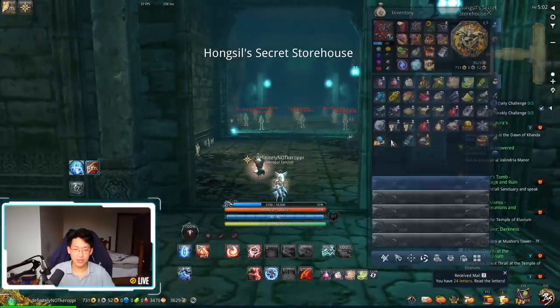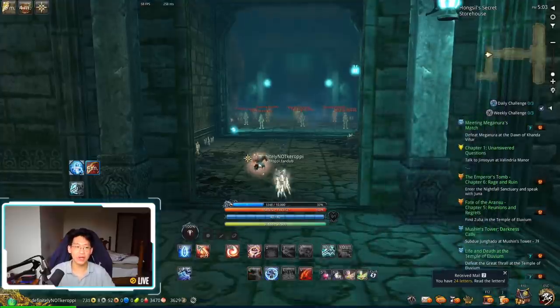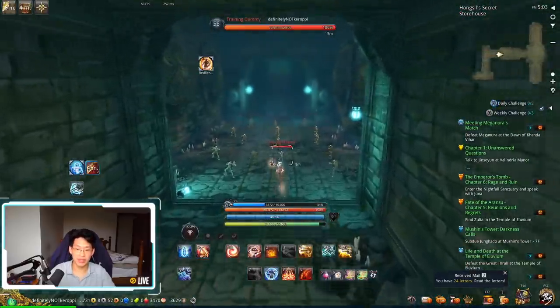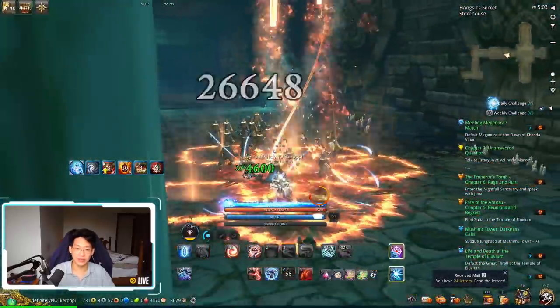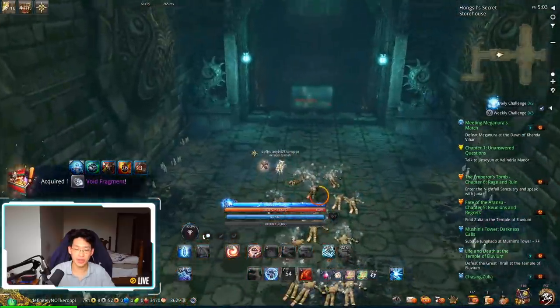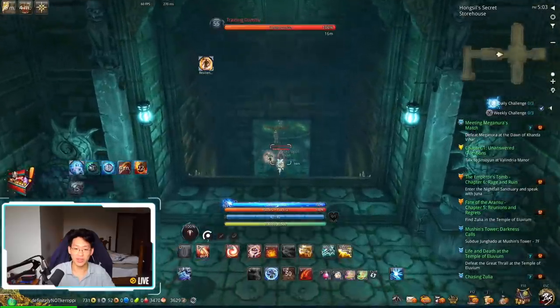Once you come into this training room, the first thing you want to do is pop the Dragon Hot Pot if you got it from the box in Tower of Memory. Pop it — now you've got 5 minutes of 100% EXP gained from these dummies. Since these dummies give a lot of EXP and there's a lot of them, it's pretty nice. Once they're all dead, make sure to loot the treasure boxes — they do give some pretty decent stuff, so you don't want to skip them.